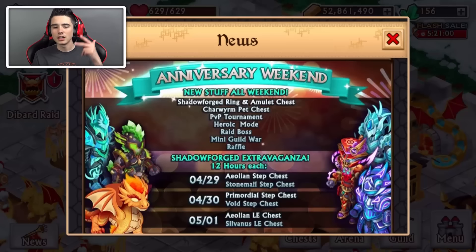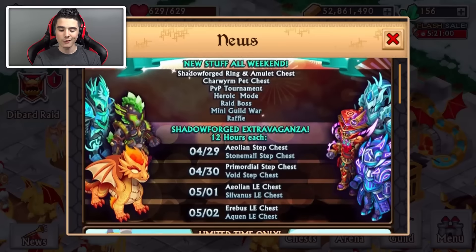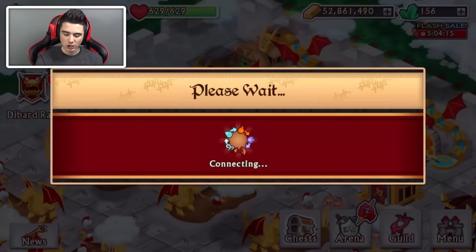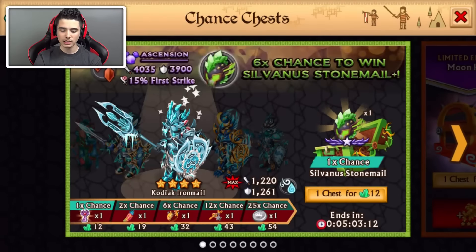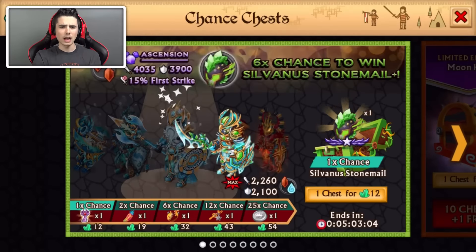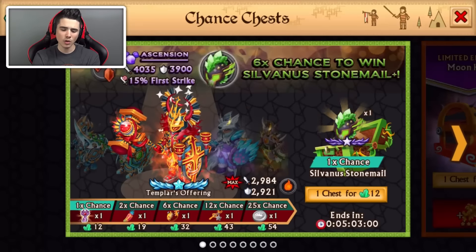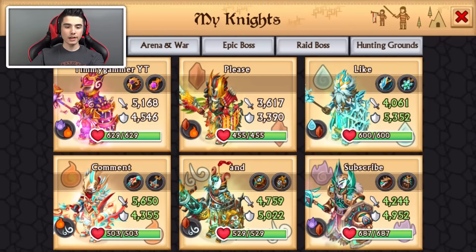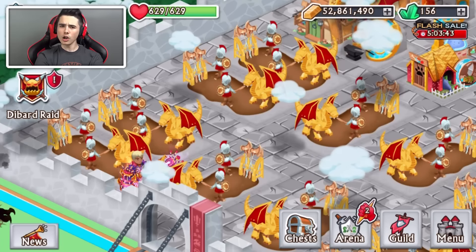So in this video, we're going to be opening two times the step chest. As you can see, Shadowforge Extravaganza — boy, I cannot say that. So basically all of the Shadowforge step chests are going to be available, so if you want a specific one you can do it, which is totally awesome. So today we're going to be trying for the Stone Mill step chest. Six times chance to get Sylvanus Stone Mill plus region, which is totally awesome. So I want the earth one since I don't have that one. And at the end of the video, I'm going to be naming my five knights because I asked you guys in another video what names you want, and you gave me weird names, cool names, awesome names.